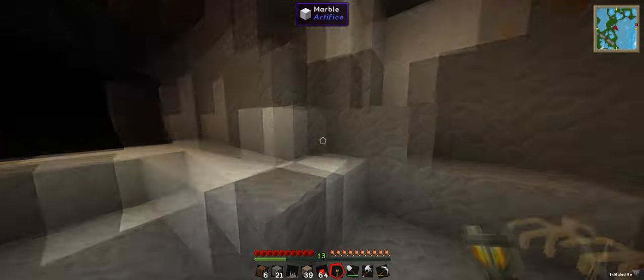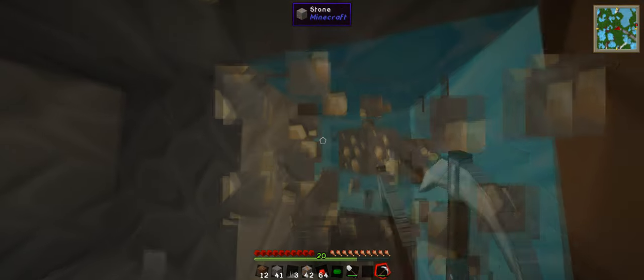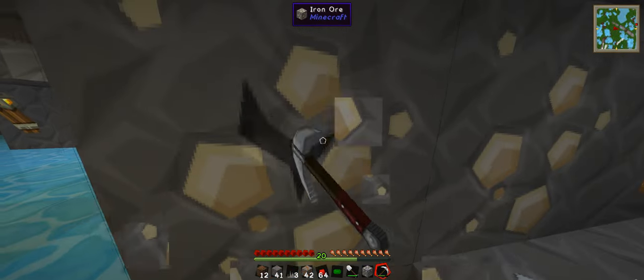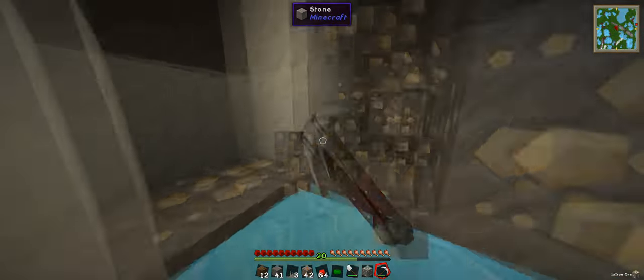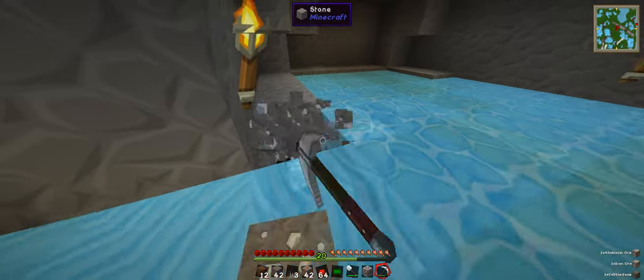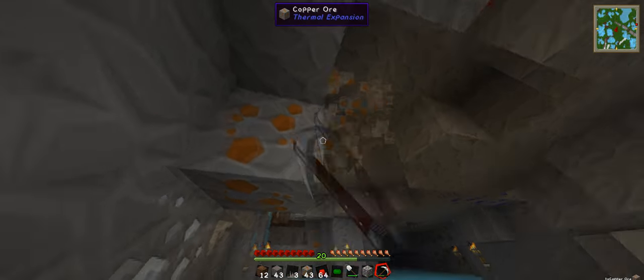Going to light this area up. I've just skipped out a little bit of walking where I was looking for some extra ores - I was just looking for a new area with some new veins of ores. There's iron, plenty of it - we need this, it's always useful. I can make a diamond pickaxe as well, we should do that just to speed up the process. Getting this copper too.